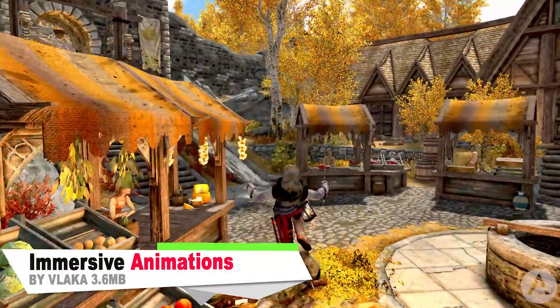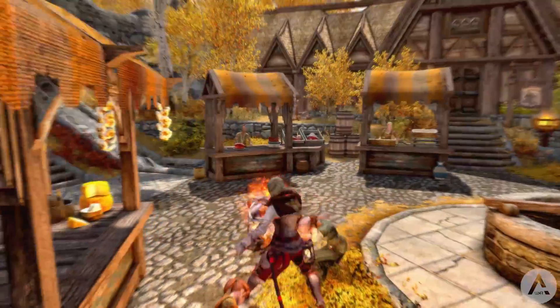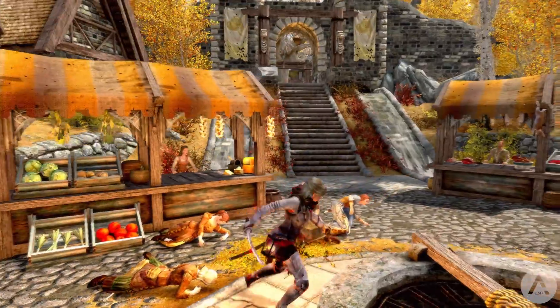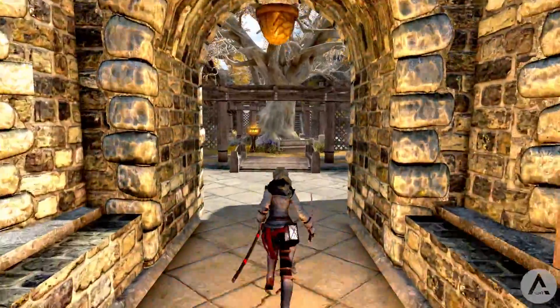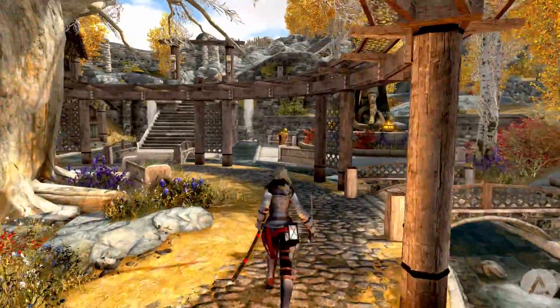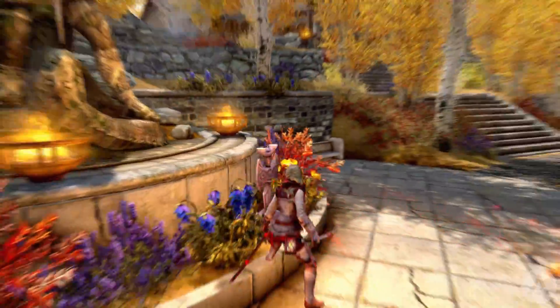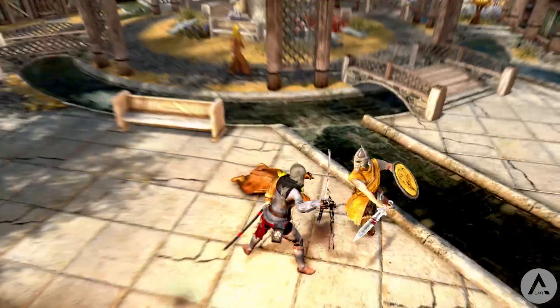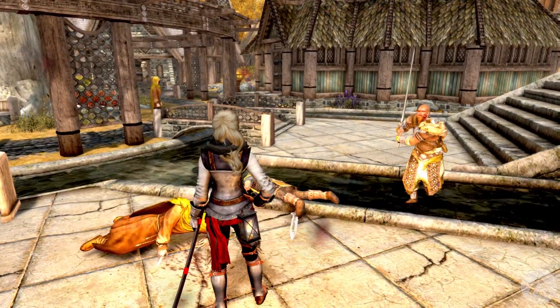Our next mod is called Immersive Animations, and it adds to Skyrim new animations which enhance the overall feel of combat. The new animations include one-handed weapons, dual wielding, sprinting, sprinting with weapon drawn, sneak walking, strafing, leaping slash, and general weapon and shield animations. These are available for all races, both male and female, so overall a very awesome mod worth checking out if you're looking for some new animations in the game.